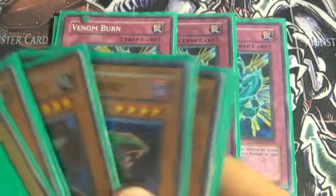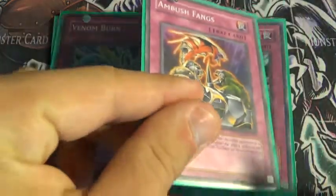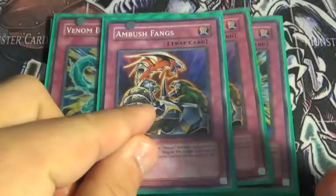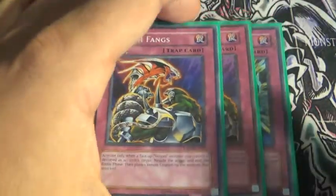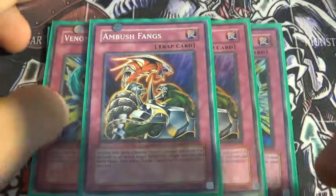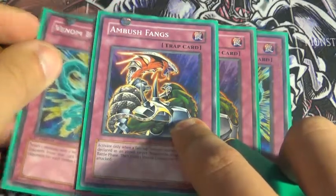Also, 2 Ambush Fangs helps as well. Basically, it negates an attack and then adds a Venom counter to the opponent's monster. That helps with racking up counters, and then you can flip Venom Burn and burn them for game — or pretty close to it.